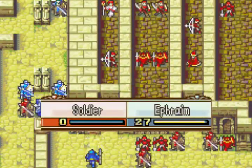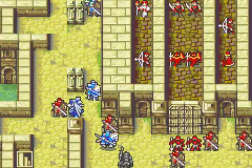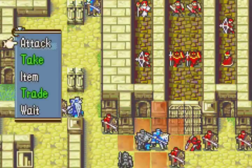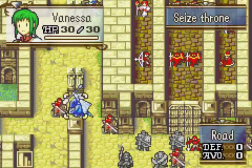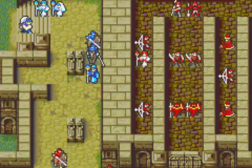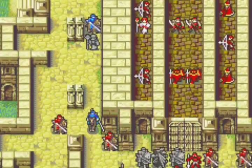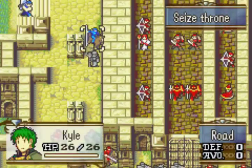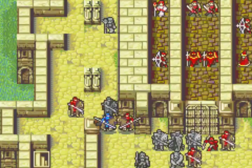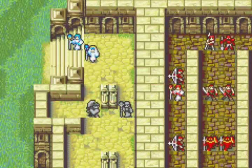You might have noticed that the Priest just put one of the scrub cavaliers to sleep — and this is something I rigged to happen. The reason is I only have about 8 Mend uses left and can only buy more at the start of chapter 11 or end of chapter 10. So I want to maximize Weapon EXP and Staff EXP for Artur. Restore gives just as much Staff EXP as Mend, so I substituted a couple Mend uses with Restore by making the sleep hit me and then using Restore with Artur. The Sleep Priest misses the first turn but hits the next two, letting Artur get as much Staff EXP as possible.